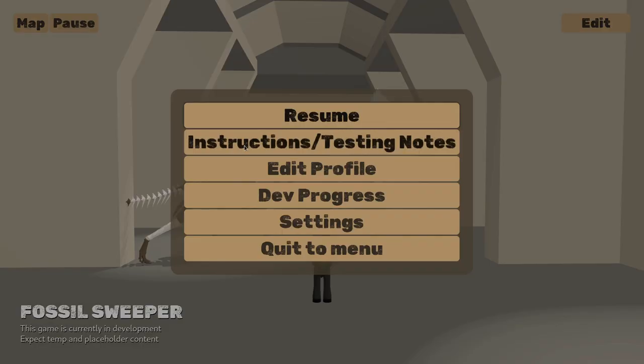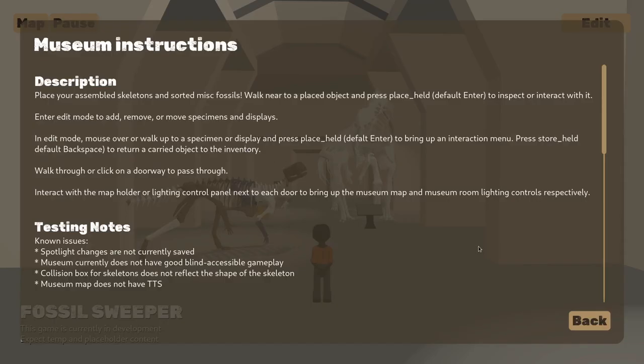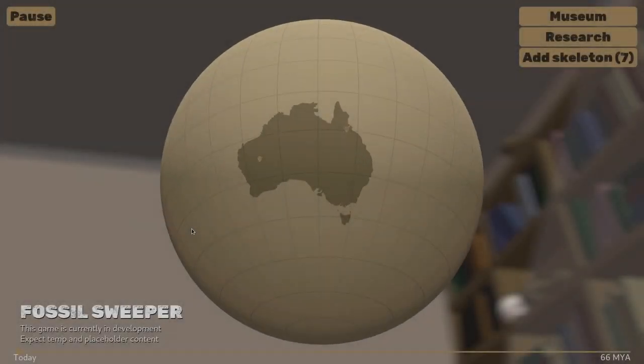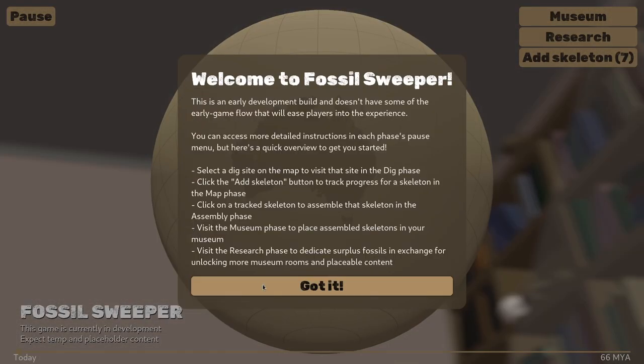Knowing that I'll likely be bringing more testers on and inviting more people to take a peek at development builds, I've also been giving a little attention to interim onboarding, something I'd been neglecting for a little while. I've updated every phase's instructions to more clearly describe gameplay, and I've added a brief set of first-run instructions that give players an overview of Fossil Sweeper's gameplay loops and makes phase-specific instructions easier to find.